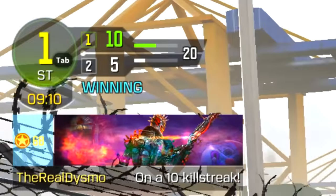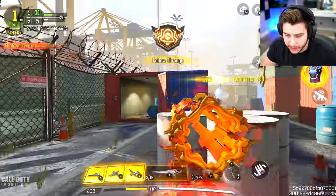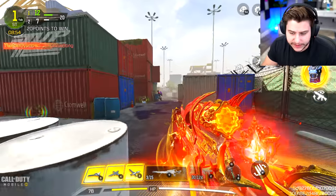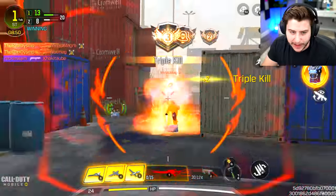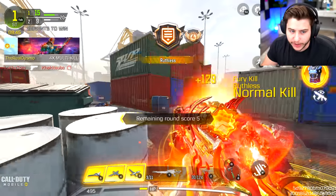If you don't play free-for-all, you can play TDM which goes to 40 kills, so realistically free-for-all is your best and quickest way to get all this done. Most matches were taking me about a minute, minute and a half — we're already on 15 kills and we've only been in here for a minute and 20 seconds.